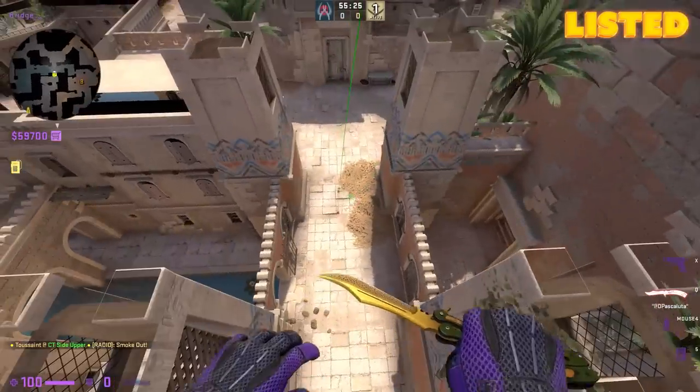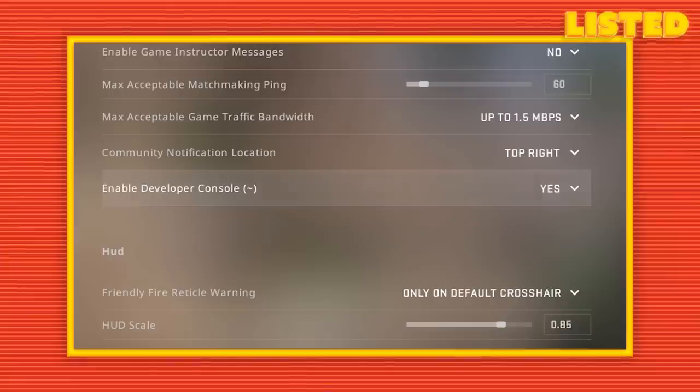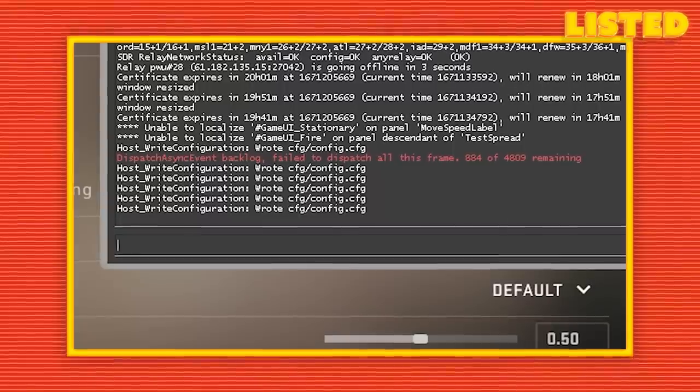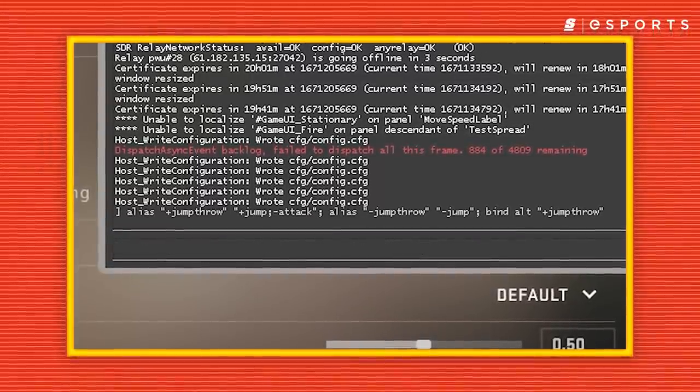Before we get into it, I need to mention that these lineups are all on 128-tick servers, and that for most of them, you will need a jump bind. So please copy the command in our description and either enter it into your CSGO console or create an auto exec, paste it in there, and give them a try. And now we learn what I think are the seven most important smokes in CSGO.